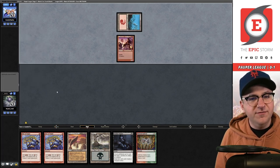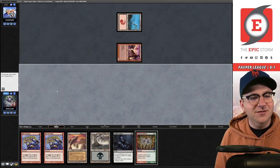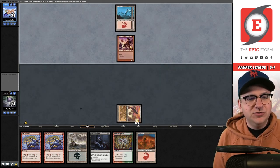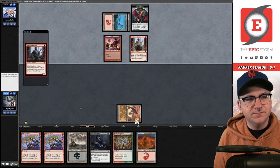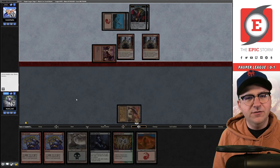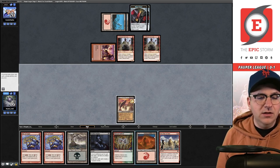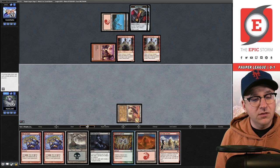Mountain into Swift Spear — boring burn player! Another Swift Spear on turn two. We're going to take one down to 16 — they have two in hand. Draw — First Day of Class! The issue is I don't have an artifact to sacrifice for Deadly Dispute. I could try to cycle into one off Manamorphose — maybe that's the line.